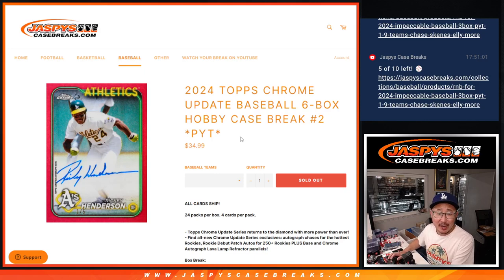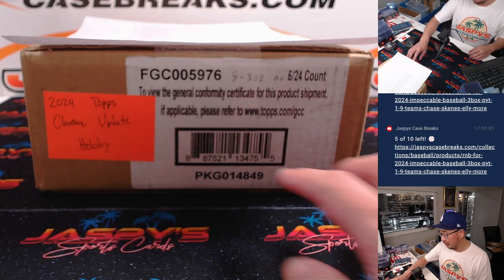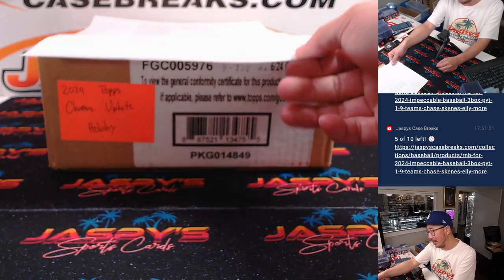Hi everyone, I'm Joe for JaspiesCaseBreaks.com with 2024 Topps Chrome Baseball Update Edition. Full cases — full cases are only six boxes here. Hobby Pick Your Team 2 from JaspiesCaseBreaks.com.